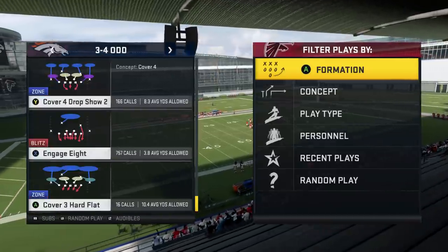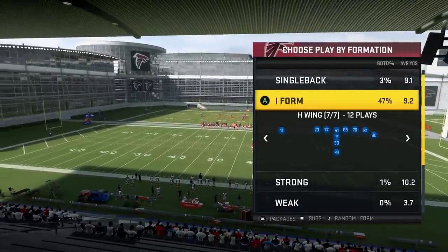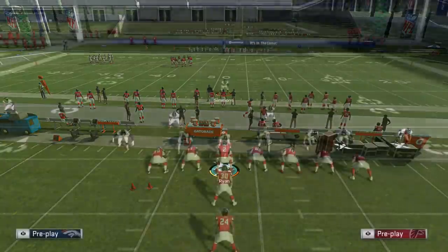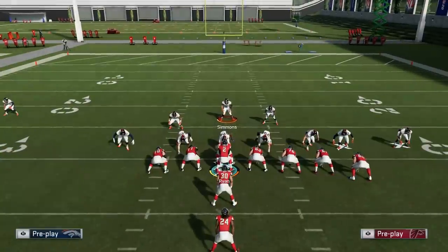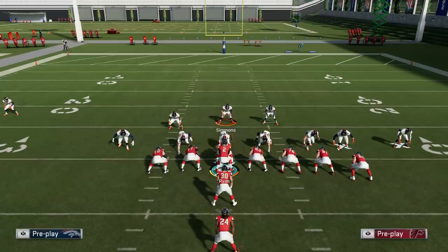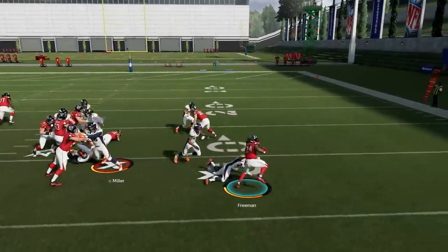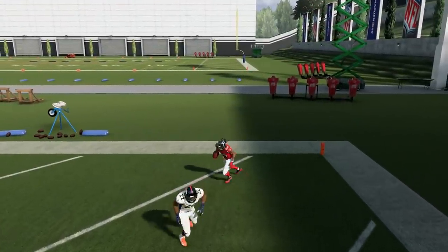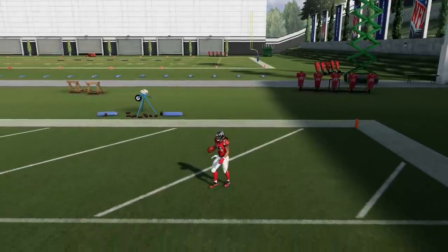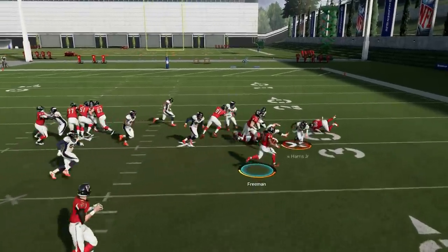I want to show this versus a couple other runs so you know how consistent it is. We'll look at the H-Wing Stretch — another really tough stretch to stop. Same thing: bring your free safety down into the box. Nine times out of ten they're going to run a dive or some type of stretch or power to the right. Get over here and help contain. He broke the tackle there — there's nothing you can do about that. If he doesn't break the tackle, he loses yards. They're not going to break a tackle every single time. If you're dealing with an arm bar running back, you'll want to do a low hit stick to chop him at the legs.